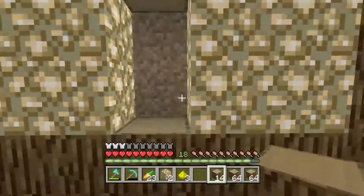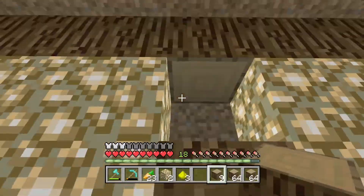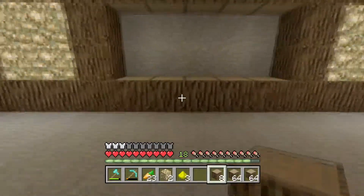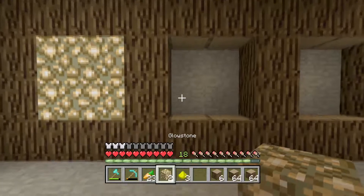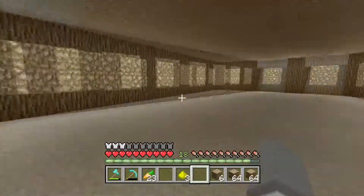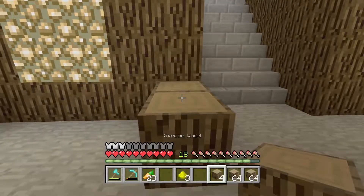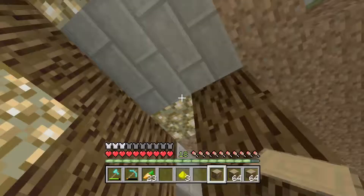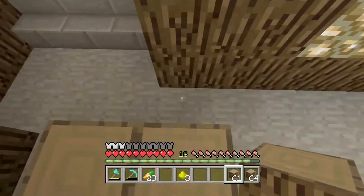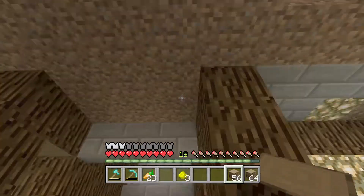I guess we'll do this wall as well and then do the back wall last. There we go - that goes there, that goes there, and then there's just this. We can't quite fit it in. We need this bit to go here - we have like a little entrance to stop mobs. We don't have mobs in here. We'll make like a little box around the doorway or something.